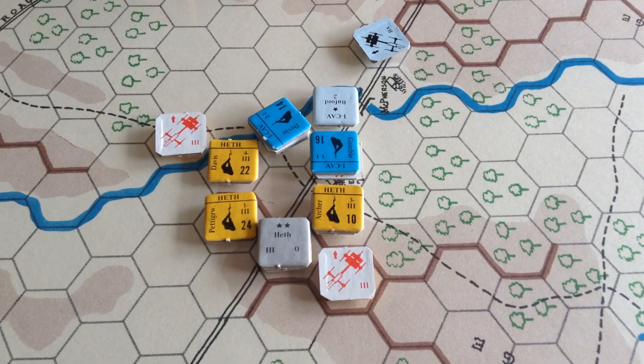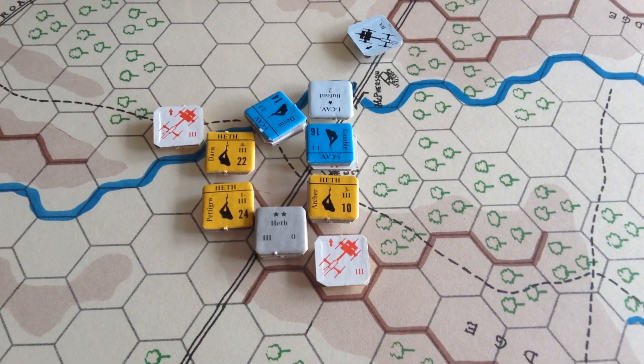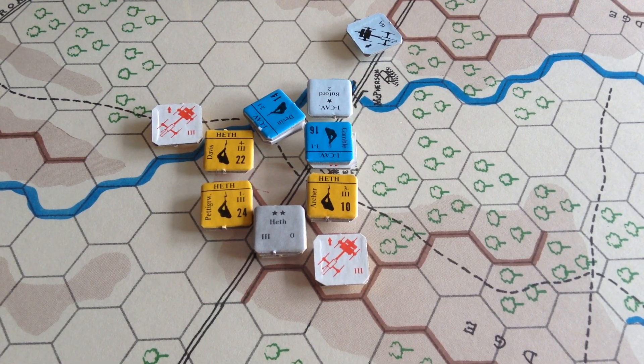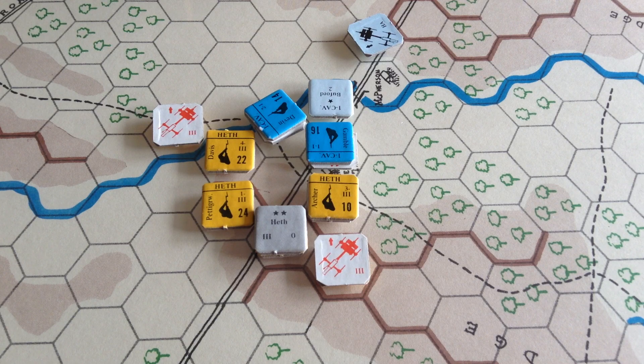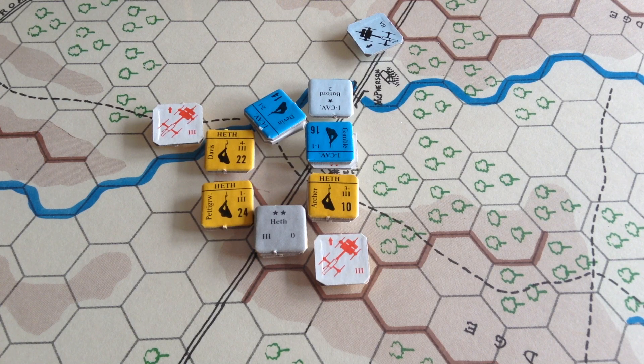The Confederates are still doing very well in the fire combat. I'm still a bit nervous about melee — I don't feel like doing melee. Archer's Brigade isn't very good, so why do melee when the Confederates are doing so well anyway? I want to keep Confederate casualties low. That's the 9 o'clock turn for the Confederates. We'll now do the Union turn.